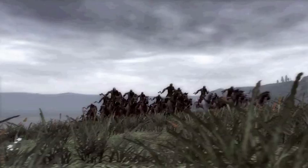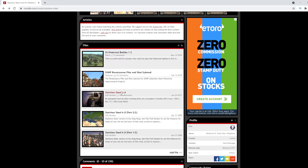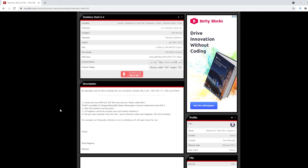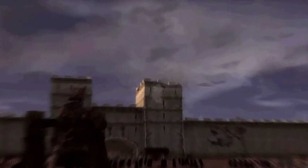If you haven't played Stainless Steel before, here's a quick installation guide. First, go on ModDB — link is in the description — and go to the 6.4 section and hit the download button. This gives you the base 6.3 version of the mod and the 6.4 patch, which is the most up to date. Next, unzip it and place the folder in your Medieval 2 common folder, which you can find in the directory on your screen. Once there, run the 6.3 setup, then run 6.4 to install in the same game folder.